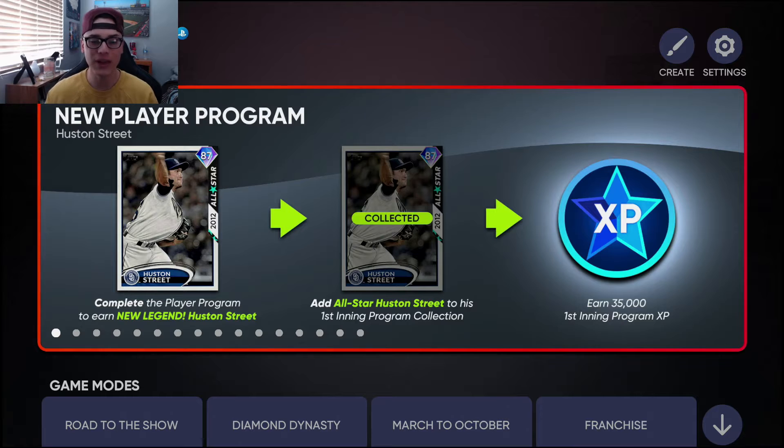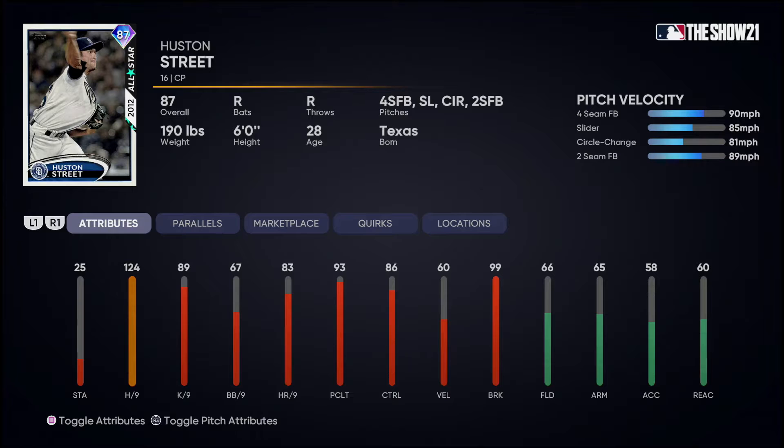The new legend is Houston Street. Looking at Houston Street here, we see 124 per nines — really good per nines. He's got 86 control, low velo at 60, and 99 break, so he's got a lot of break, decent control, and really good per nines. His repertoire is a four-seam, slider, circle change, and two-seam. I like that he has the two-seam — a sinker or cutter would have been nice, but I love the pitch repertoire.